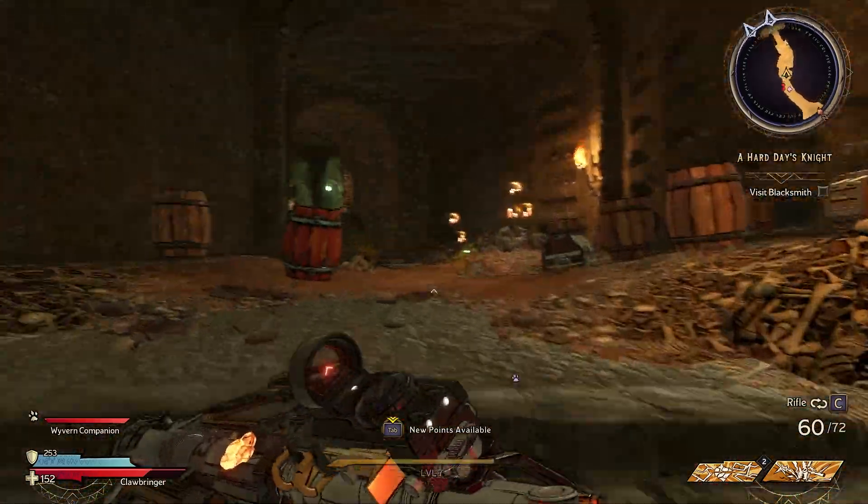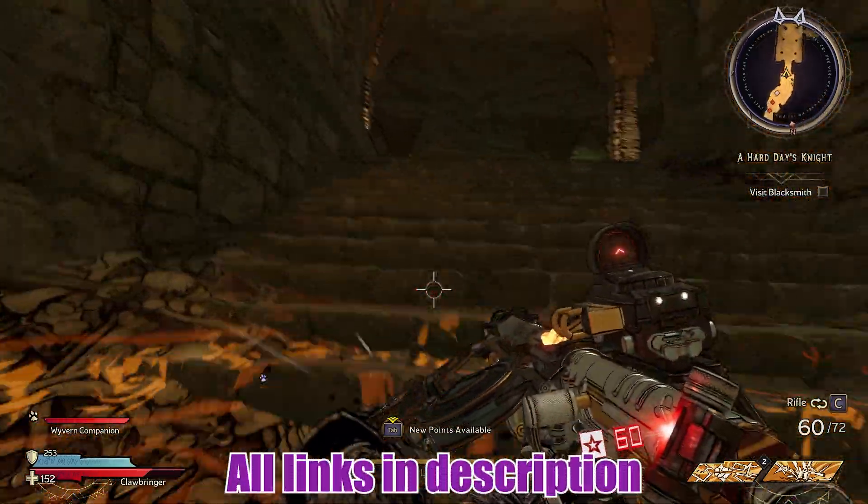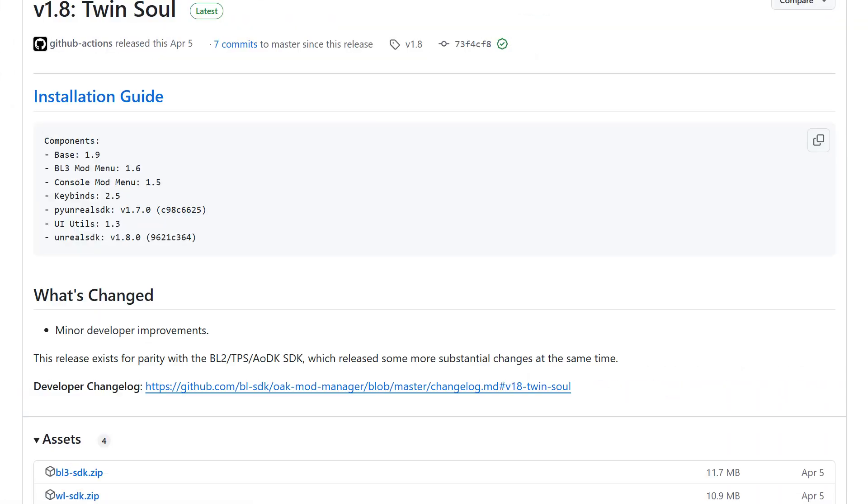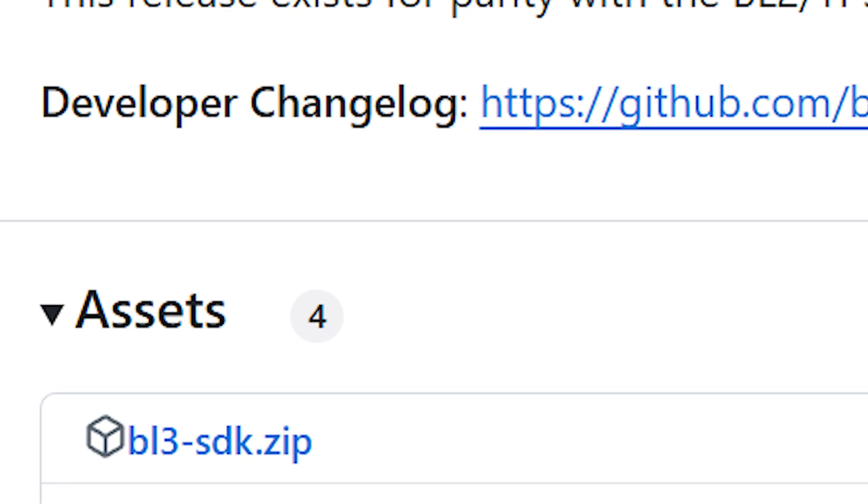As usual, all the links you're going to need will be in the description, so when I talk about something just go have a look down there and you'll be able to find the download. First thing you're going to want to do is go over to this GitHub page and download the zip file.